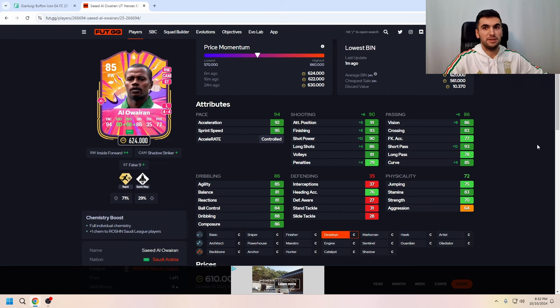I'm going to be honest with you — I tried Dead Eye on him and it was a big disappointment when it comes to agility. I couldn't move him fast enough or make him agile in the game. That's why I tried Finisher with him, and right there you can see the Finisher chemistry applied.